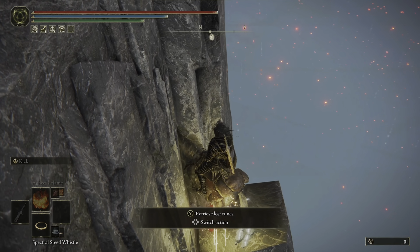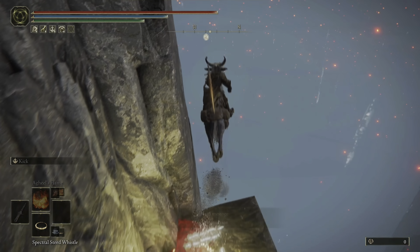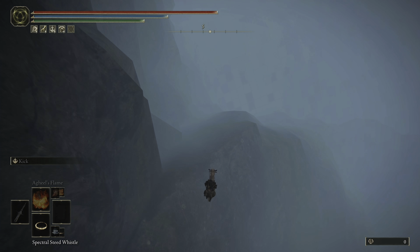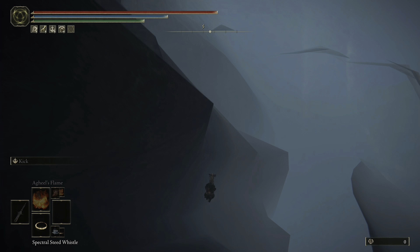Once you're right here, jump on this rock, sprint, and while your horse is sprinting jump twice. Try to get as far around the cliff as you can, swing all the way down, and just keep falling until you receive the runes.